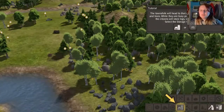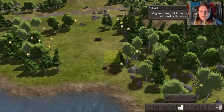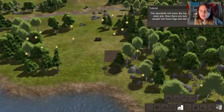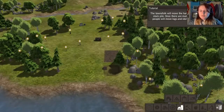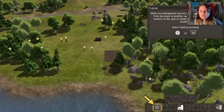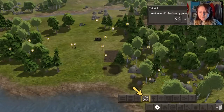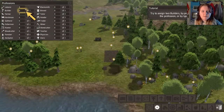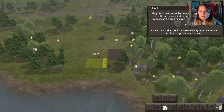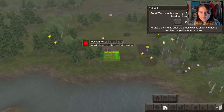The townsfolk will head to that area and start moving rocks and trees. While they're busy you can place a stockpile. This is very like Age of Empires and that sort of thing. The townsfolk will now move the harvested rocks and trees to the stockpile, then move logs and stone to the building site. While any townsperson can cut down trees or move materials, some jobs require specialised workers — in this case you'll need to assign builders. That makes sense. Build, assign jobs — so how many do we want? It says two.